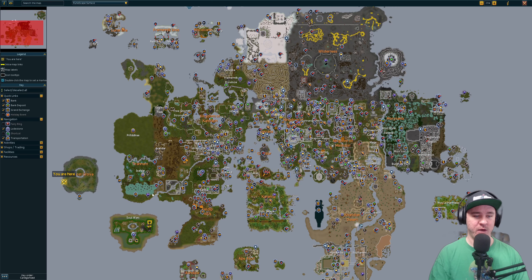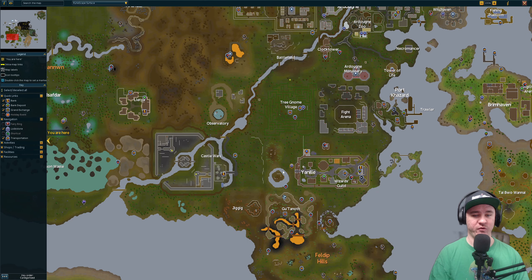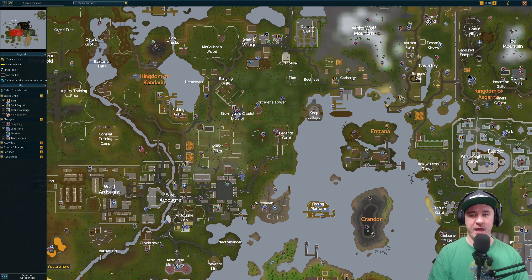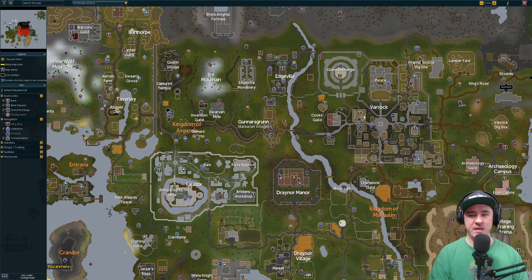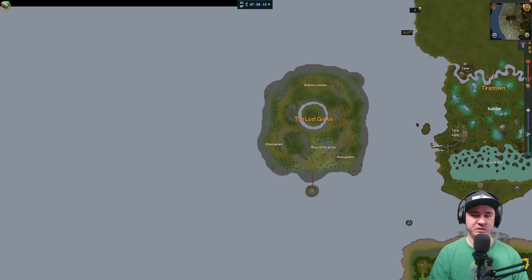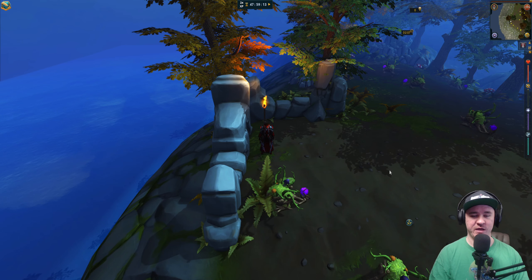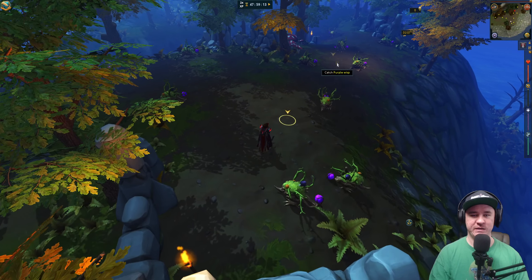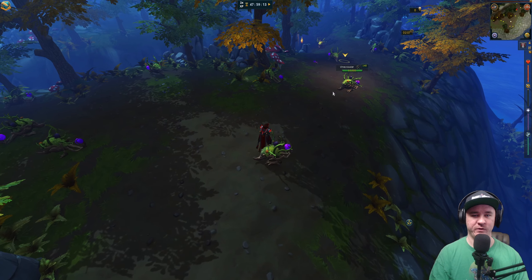I'm going to zig-wiggle my way all the way across — we're going through the Ardougne area, Yanille, just zig-zagging all the way through. This is an adventure and the dumbest thing I've ever done. I have paused my double XP but we're still wasting time doing this anyway, and we're going to walk over here from the Lost Grove.